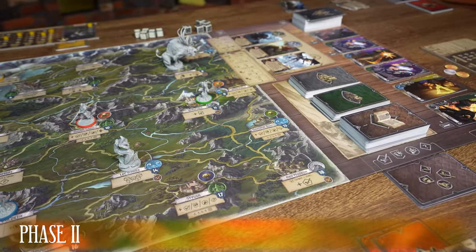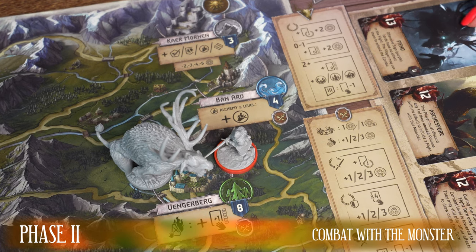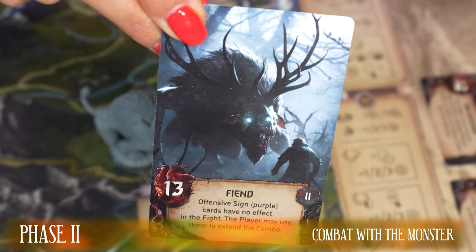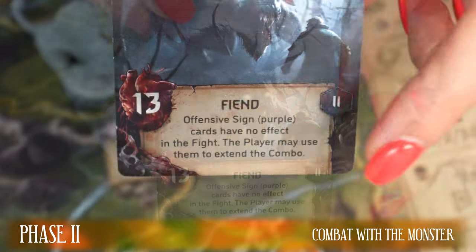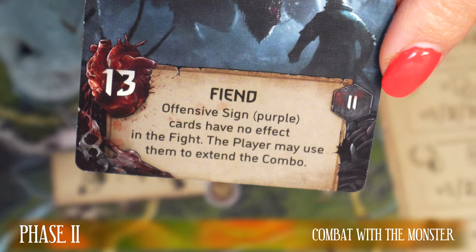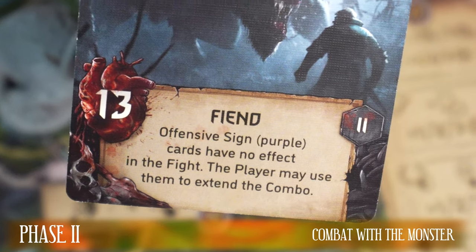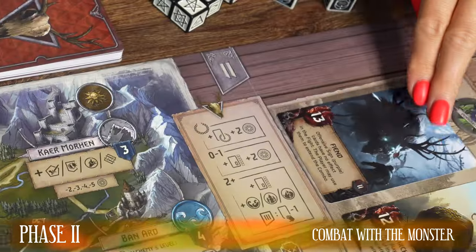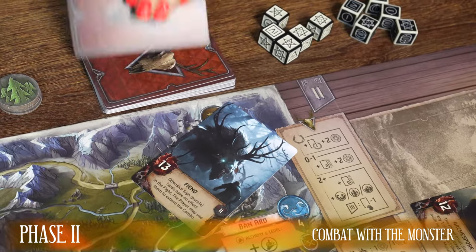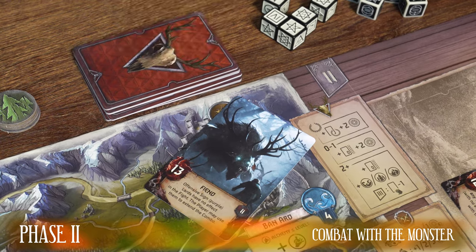Let me start with the fight. When the Witcher is in the same location as a monster, he can fight it. The player sitting to the right of the active player controls this monster. At the bottom of the monster card, the special ability of this monster is described. On the right side, its level is specified, and on the left side you see the life points — how many cards the deck of this monster will consist of. Before the battle begins, the player controlling the monster draws cards from the monster fight card deck in the amount indicated by the creature's life level.